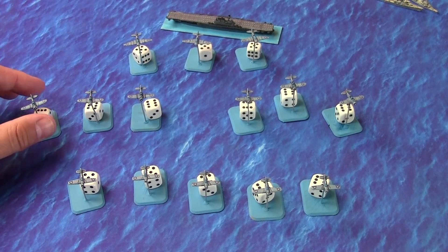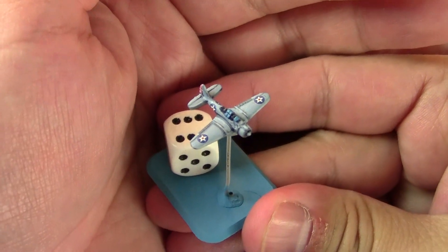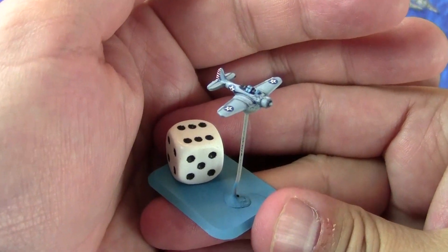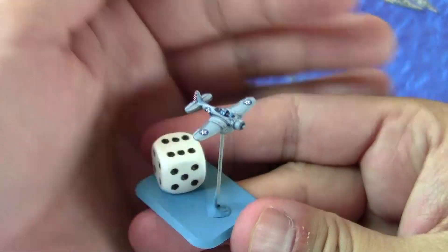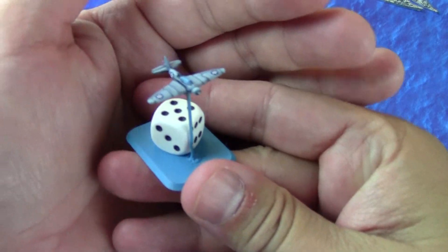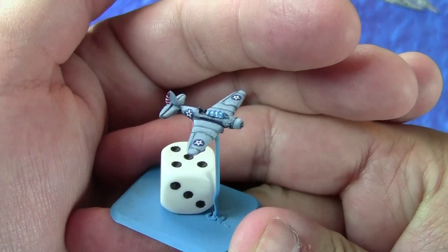The carrier also has two squadrons of dive bombers — a scouting squadron and a bombing squadron, each with 18 planes. The Dauntless is a pretty cool plane; if you saw the new Midway movie, the Dauntless is pretty much the star. These Pico miniatures are pretty sweet — you can see the back of the cockpit open for the gunner. And then the ill-fated Devastator torpedo bombers — 15 of those. You can see the detail on that.